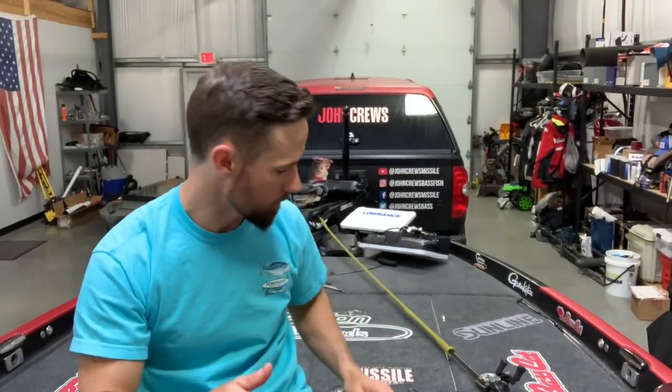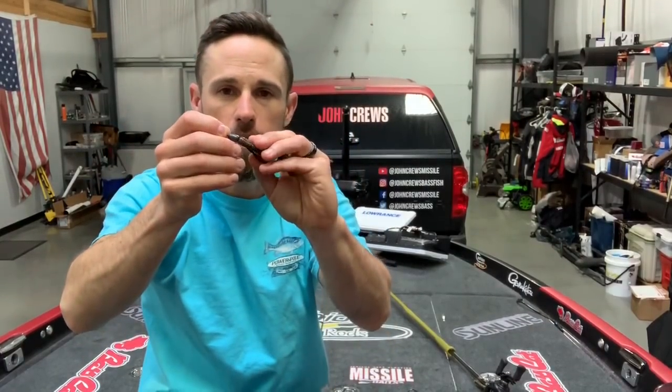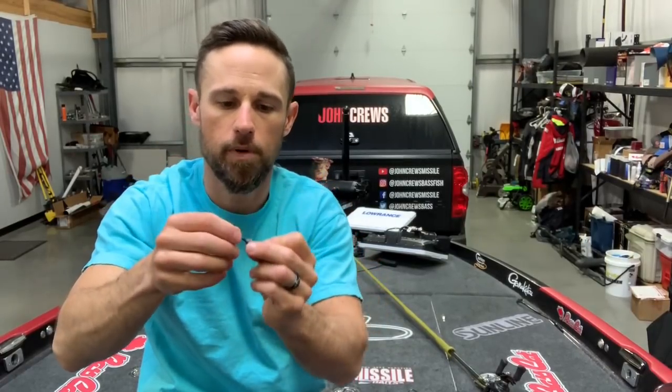Most of the time I'll start with the medium, and my medium bait of choice is the Missile Baits Baby D Bomb. As you can see, it's not a very big bait. I put a 3-0 Gamakatsu straight shank hook in it — in that bait, it's almost all hook — so when that bass sucks that bait in, he's going to have most of the hook in there. I put it on a quarter or five-sixteenth-ounce sinker on a bait caster with 20-pound Sunline fluorocarbon.